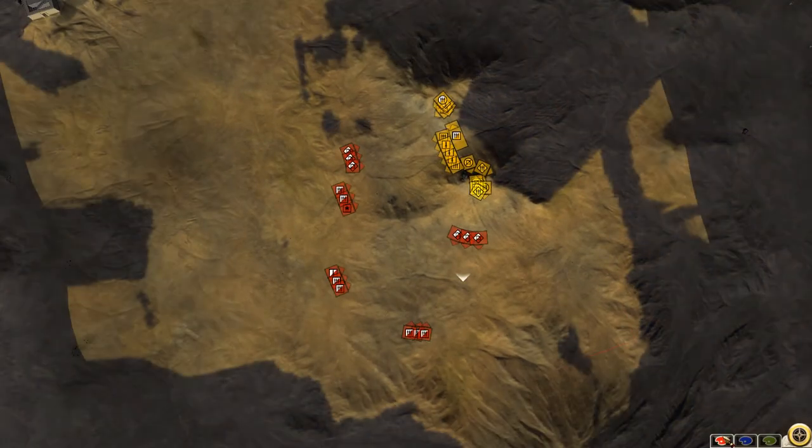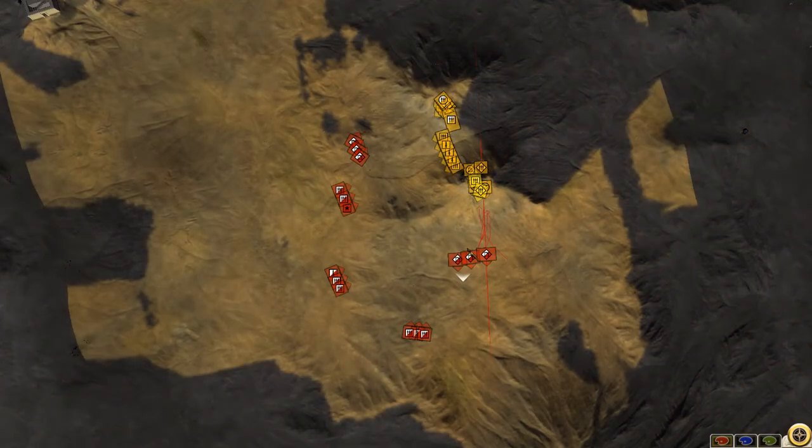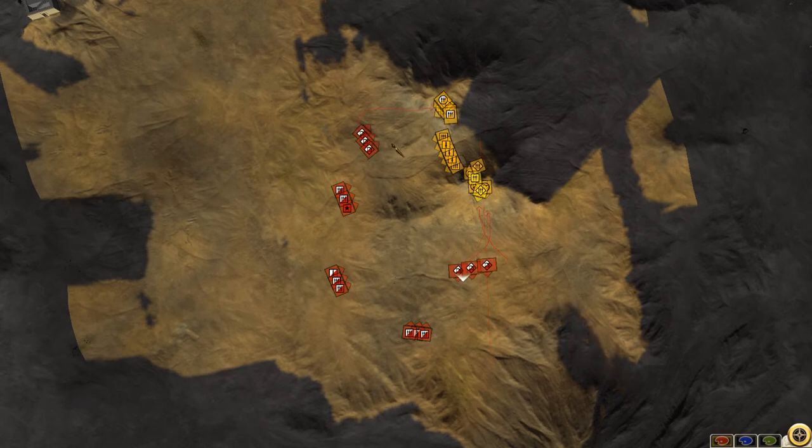There's going to end up being three avenues of attack. I'm going to have one group of horse archers shooting up this hill, another group of horse archers targeting the skirmishers on this hill, and then a third group of horse archers targeting the center.